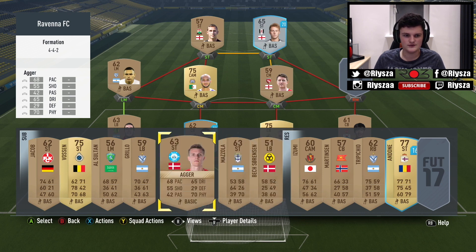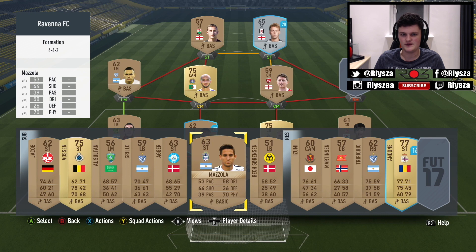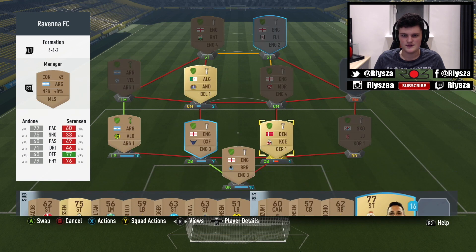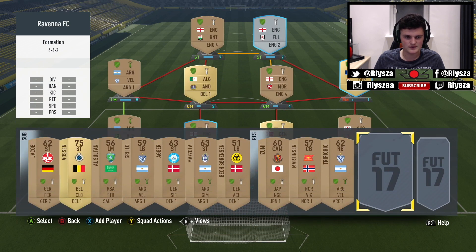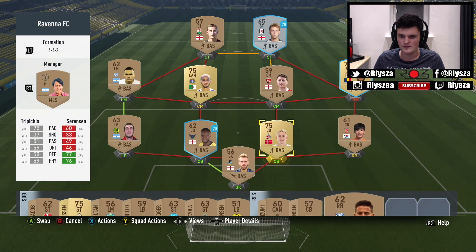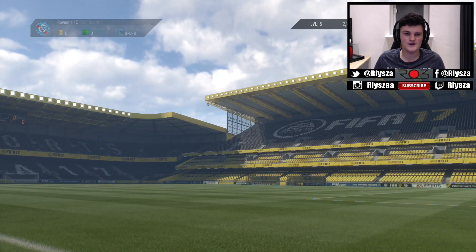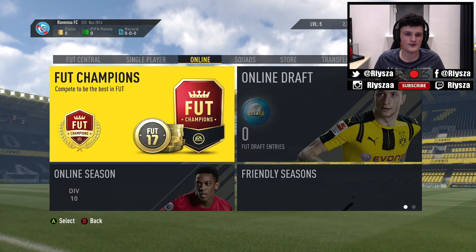So I've got a right mid. We'll put this guy in at right mid - he's in the Spanish league. I've also got a Spanish right back - he's better, might as well put him in. So guys, this is the team at the moment. It's very bad, I know. We'll improve on it - but this is why it's a Road to Glory. You start off at the very bottom and work your way up to the very top.